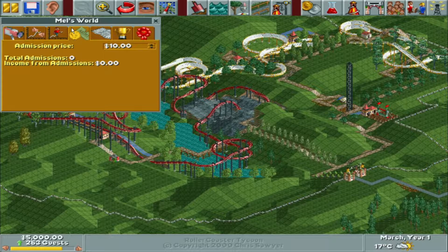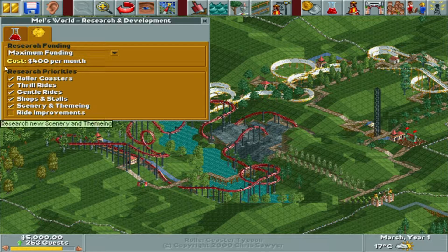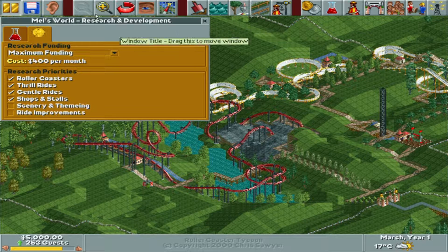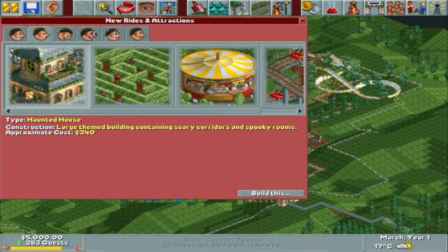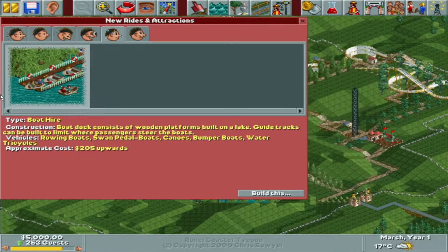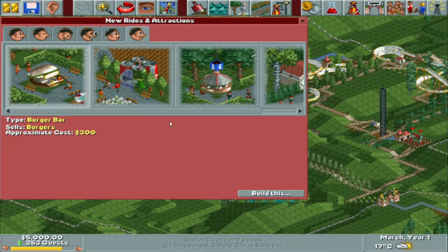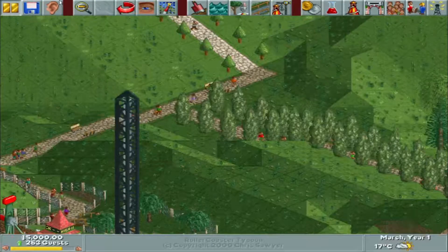First, I'll put up the price — I already have a lot of things in here so I'm going to start at $20. I also need to set research to maximum funding, with no run improvements or scenery. I mainly want to focus on shop stalls, general rides, and roller coasters. I'll start by doing some gentle rides, thrill rides, and maybe a water ride, and then obviously putting in the shops and stalls, including the information kiosk.